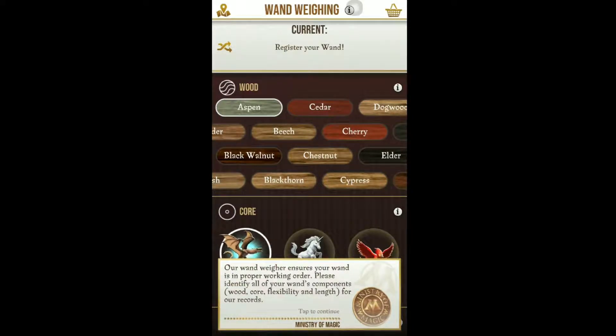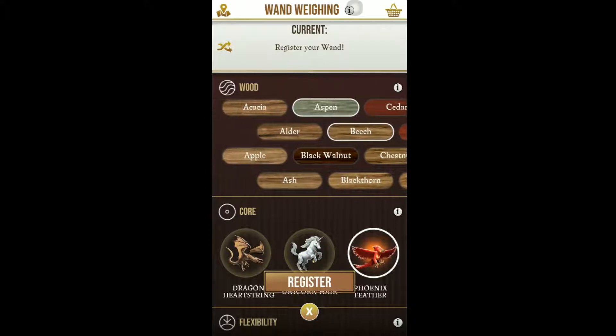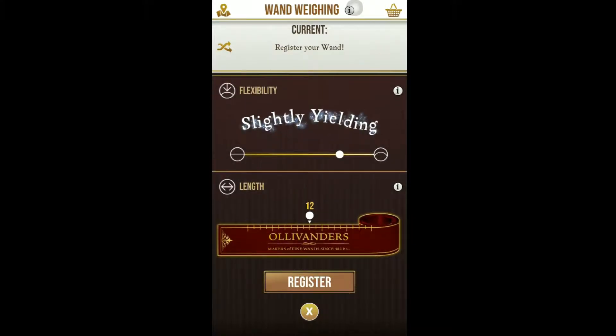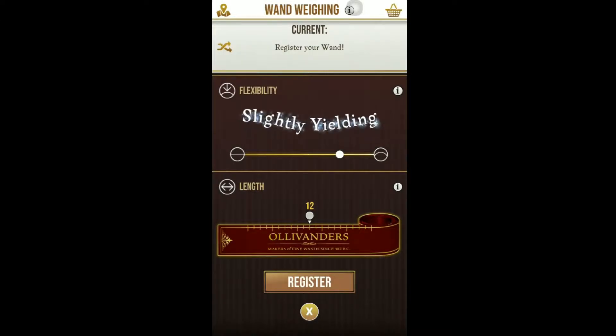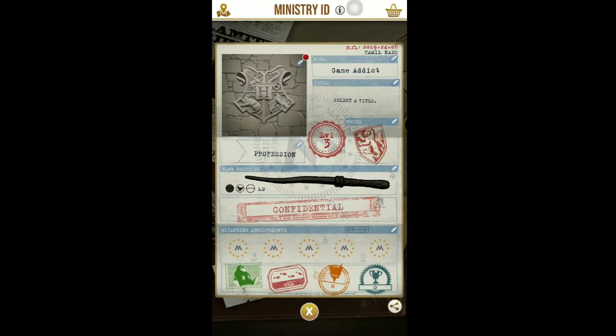For the wand core, I'm going with Phoenix feather, that's for sure. For the wood, I'll go with elder — I like that flexibility. Slightly yielding would be good. For the length, 12 inches would be perfect, though 14 and a half is also an option. The longer length is better for self-casting, but 12 is perfect. Let's register it — I like it. Confirm!